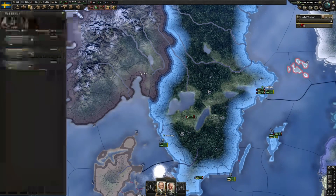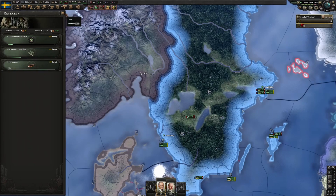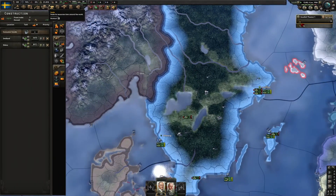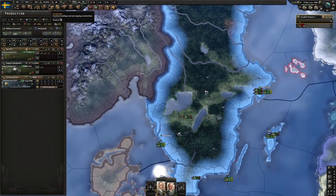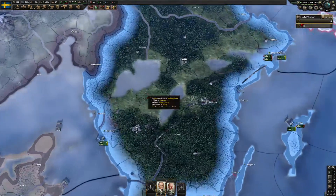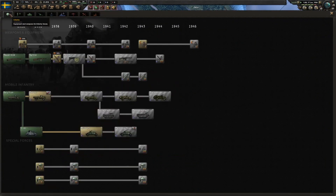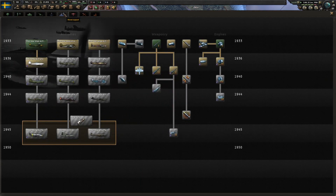If we look at our research, we've got some solid bonuses here - we've got our export focus, that six percent from our government, and then three percent from tech. We're going to keep rolling on that, and hopefully we can get some of our industrial organizations working on research as well. Looking at what we're working on - we don't have organizations for that. I think a fighter is going to be useful, especially as an export product.